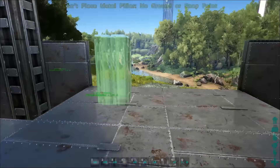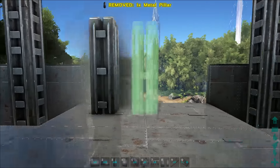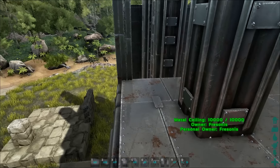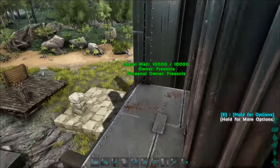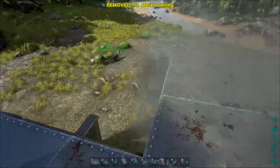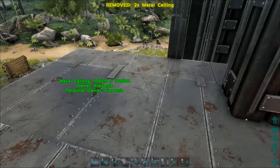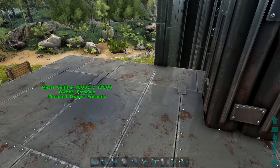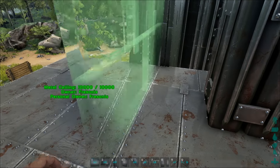Before we do that, place the pillars right here — one here and one here as well — otherwise we have the same problem again with snap points and the fence foundation. Then extend here, and don't use metal for that, use wood or something similar, because we're going to demolish it.